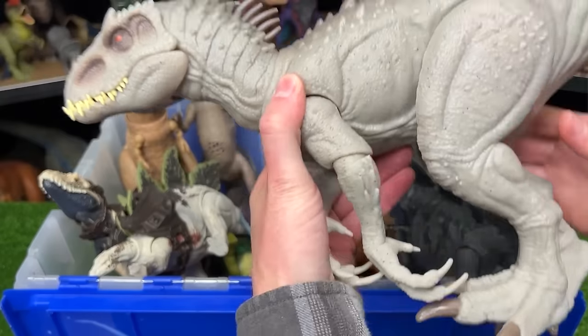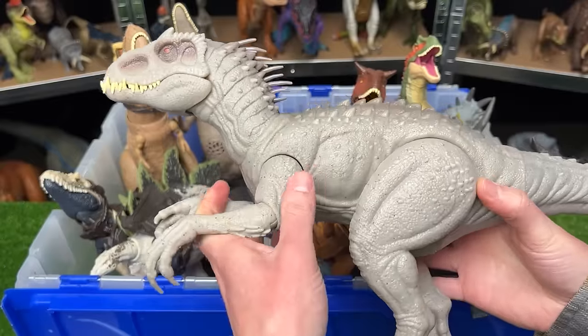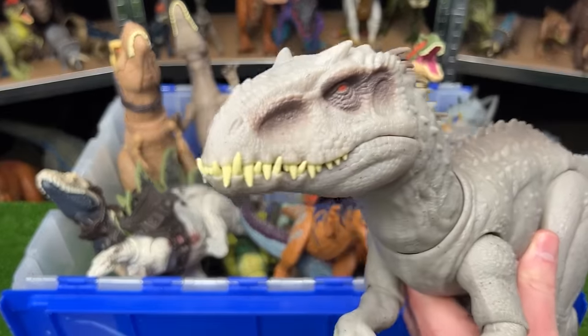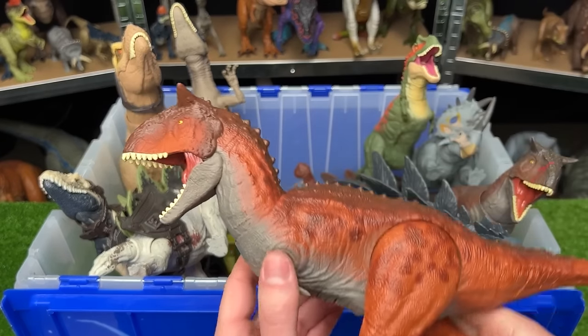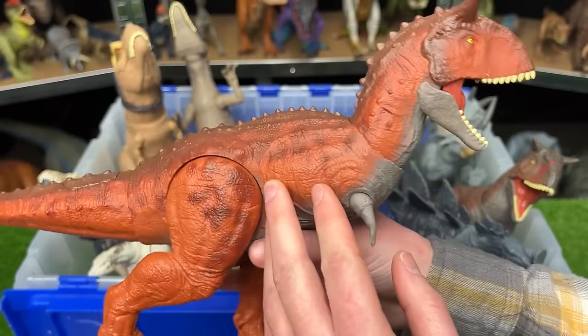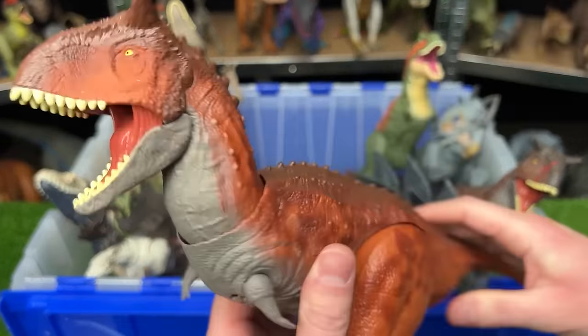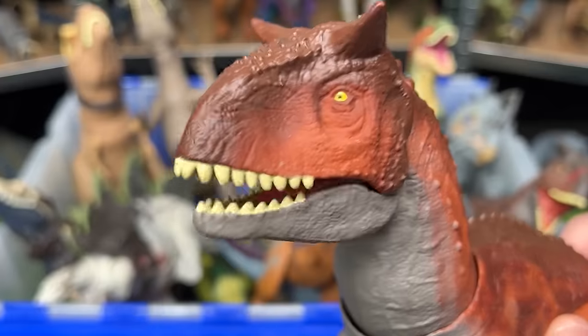First up is the massive Dino Tracker's Indominus Rex figure. It has a fully posable body and you can use the tail to control the head and chomp the jaw. Next is the Primal Attack Carnotaurus — one of the favorites for its coloring — and on this figure you can also use the tail to control the neck and chomp the head.